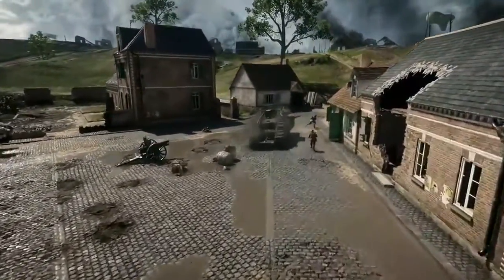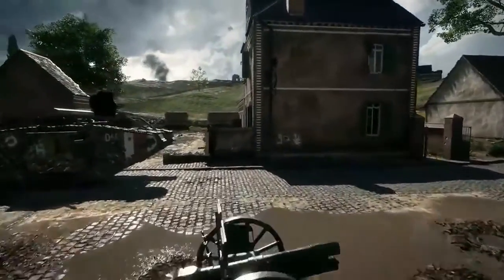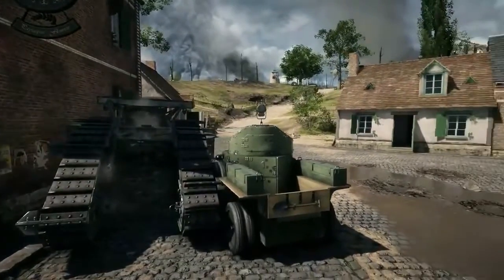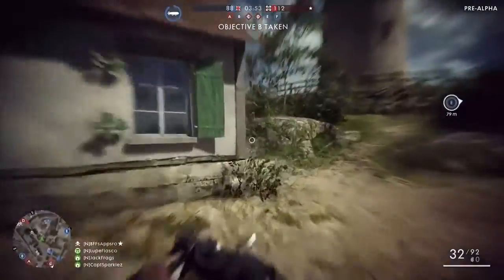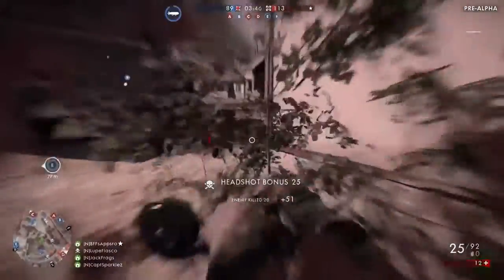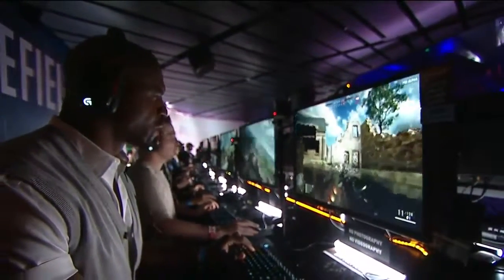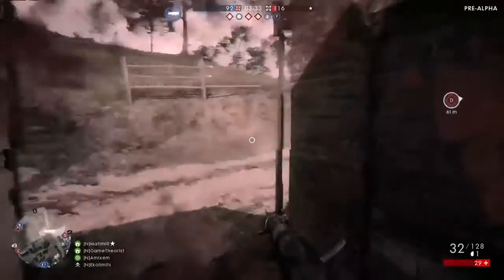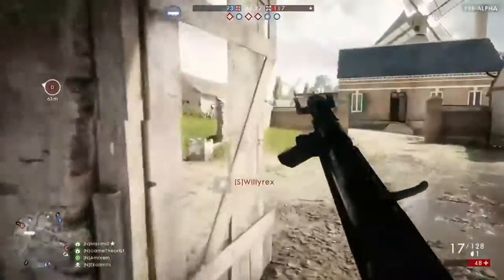Here's a couple of interesting notes about the tank: you can actually target damage tanks this time around. If you want to eliminate the treads, you can eliminate the treads. The damage is individual to certain parts. But it's not just these tanks — there are different types of tanks in Battlefield 1. You've got light tanks, medium tanks, and heavy tanks. A light tank can only hold one player, a medium tank has three seats, and a heavy tank has five seats.